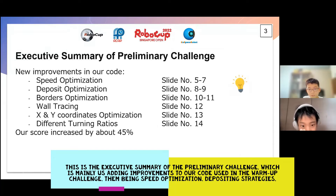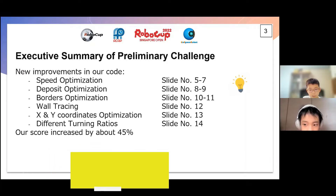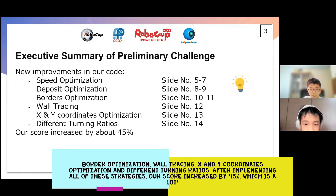This is the executive summary of the preliminary challenge, which is mainly us adding improvements to our code used in the warm-up challenge. These improvements include speed optimization, depositing strategies, border optimization, wall tracing, X and Y coordinate optimization, and different turning ratios. After implementing all of these strategies, our score increased by 45%, which is a lot.